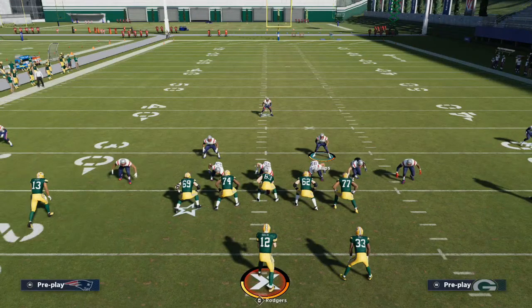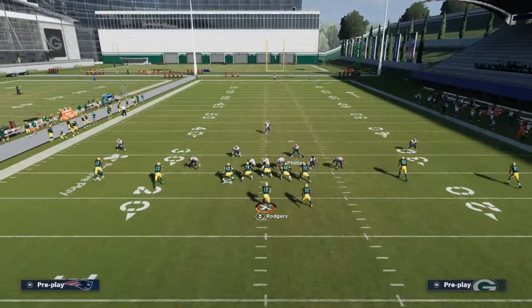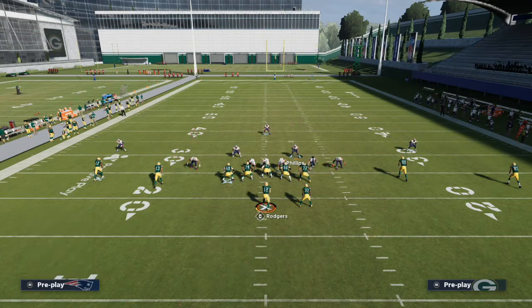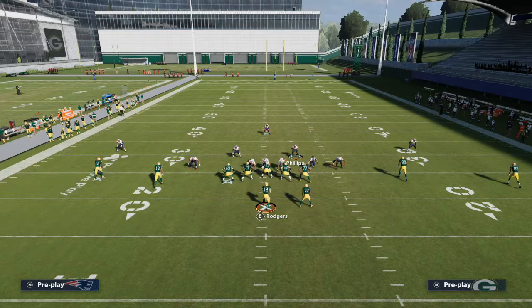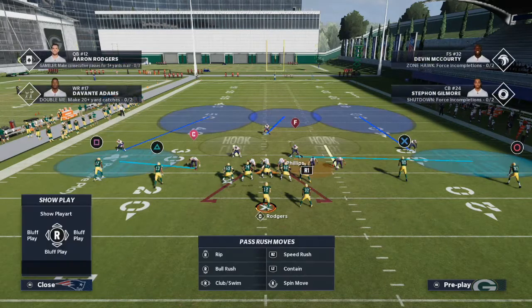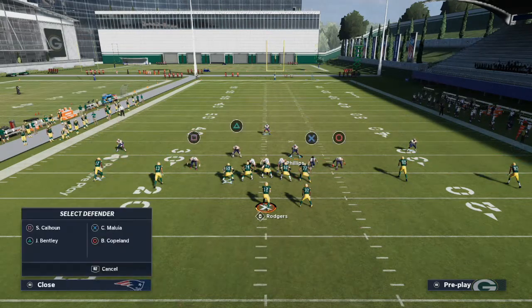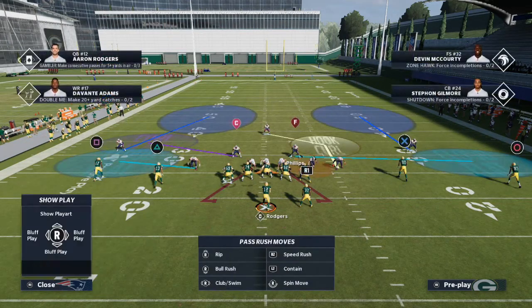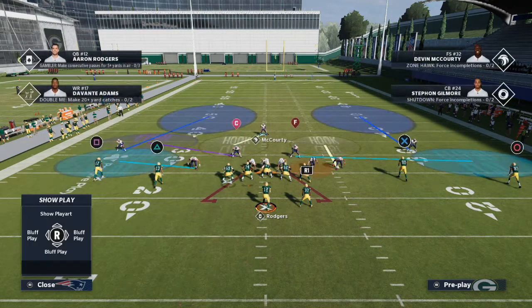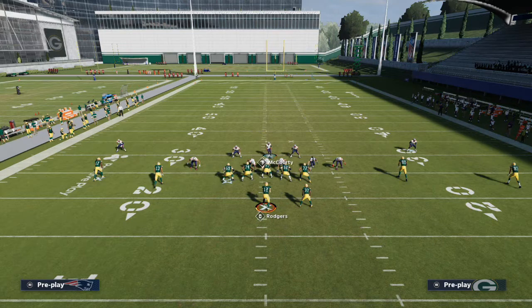Now I want to show you a coverage concept you can utilize with this that's going to make it fairly effective. The setup for the blitz is: crash your line down, pinch them, QB contain, and spy this right-of-screen linebacker. From there, set up a Mabel coverage on the right side of the screen. Do a shade coverage down and shade coverage up to get flat zones, making sure those deep thirds stay over the top. You can also turn those into deep halves — I actually really like that. Then take the right-side linebacker and put him in a purple zone, and drop the safety into a hook curl, moving him slightly right or just user him.